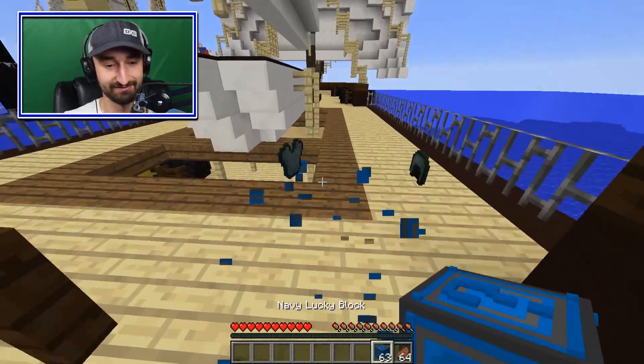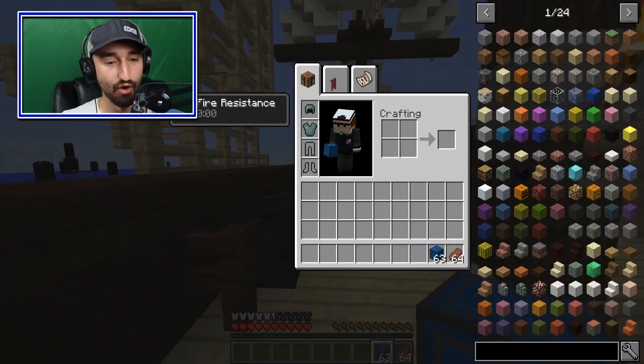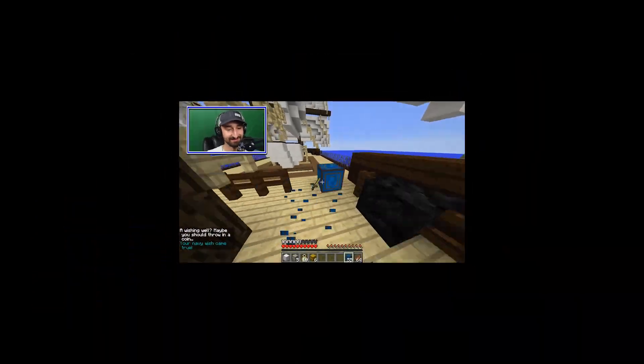Oh my god, a Bob Tier 9! Not a Bob Tier 9! Whoa — not an enchanted helmet and chest piece! Guys, I just got an Admiral chestplate and an Admiral helmet. I'm gonna be an Admiral! That's admirable.